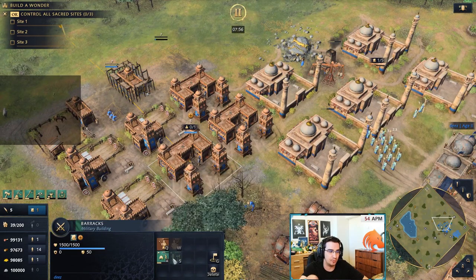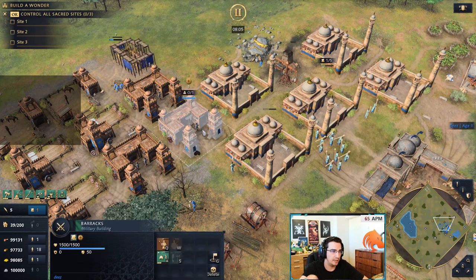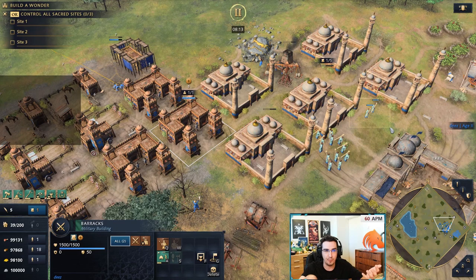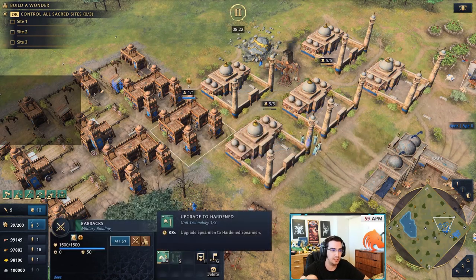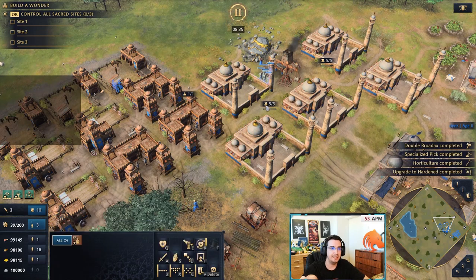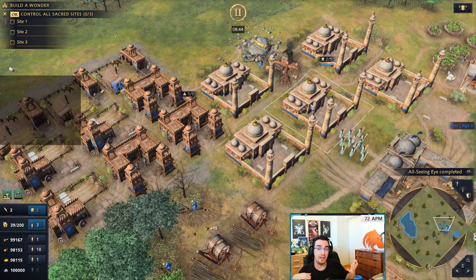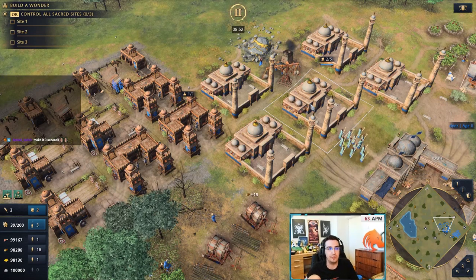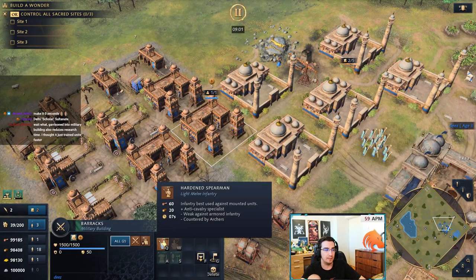Even though upgrades are free, if you're producing spearmen be aware the upgrade does take time — especially the moment you hit Feudal with only one scholar, it's going to take 46 seconds. But because we researched Efficient Production, if you put the scholar inside it will boost production by 100%, so the upgrade is now 23 seconds. With more scholars in the mosque it reduces further — down to 18 seconds. With a lot of scholars it can be as low as 5 seconds. You can see the importance of having scholars upgrading, but there's a fine line — you also want scholars with your army because they heal.